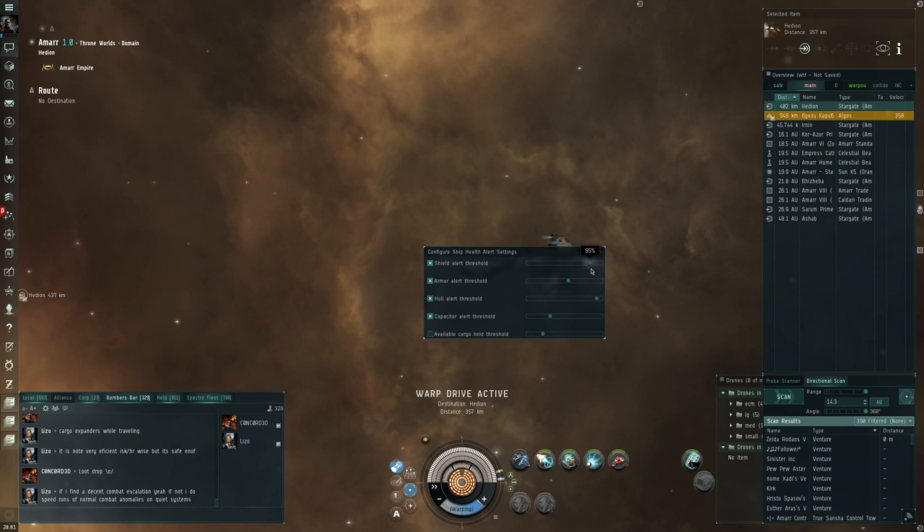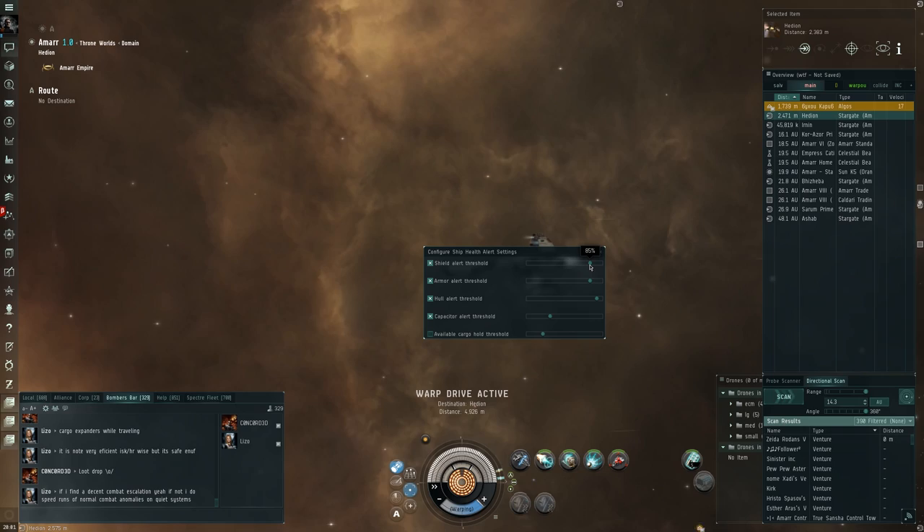So many things in this game, like the overview settings, can be customized in so many ways. For example, I only recently found out that you can customize the point at which your ship screams in pain to remind you it's dying. Amazing!